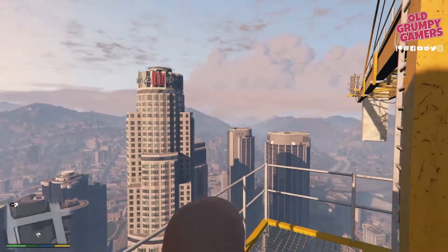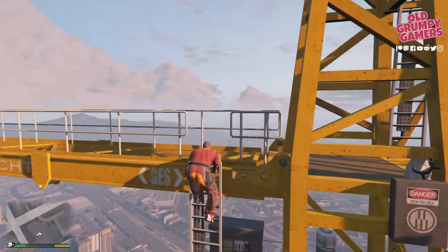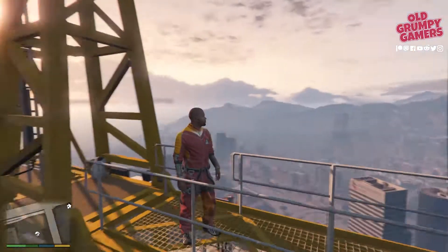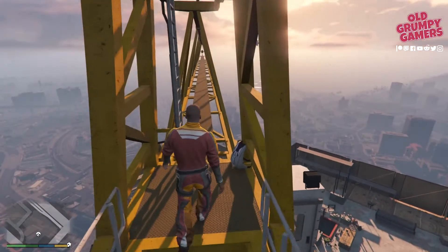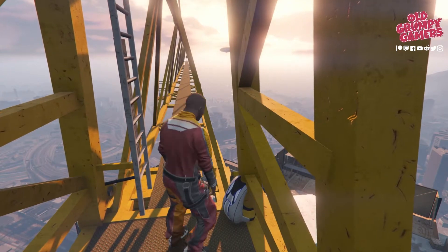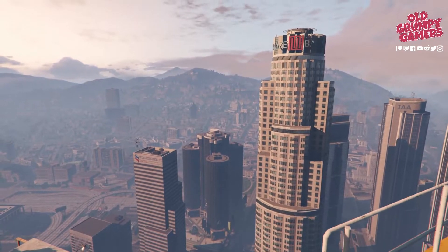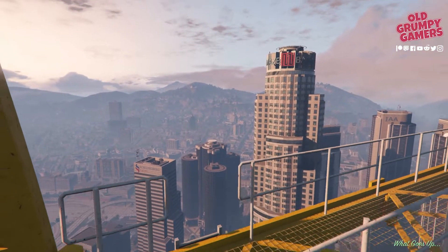All right, well that was a heck of a climb. As we make our way up you can see there's a parachute — yep, there we go, just behind there. We'll get the little prompt and mount up. That is a cracking view — it's not quite the top of Maize Bank tower but we're not far off.